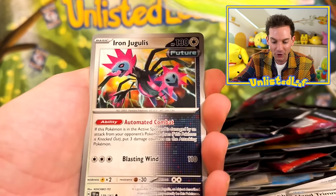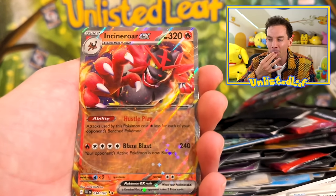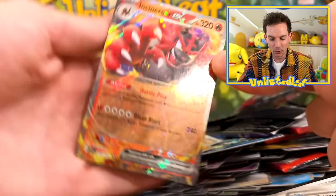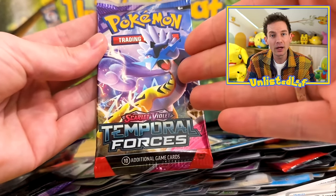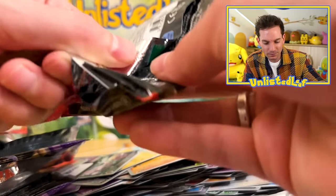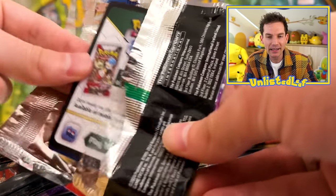Entei — they died. Incineroar EX, we've got two for two. But look what it's down to — it's Mr. Raging Bolt himself. Let's open up Mr. Bolt, and then I'm going to build the craziest binder I've ever seen and take it to trade day tomorrow and flex on everybody with some of the greatest hits I've seen.